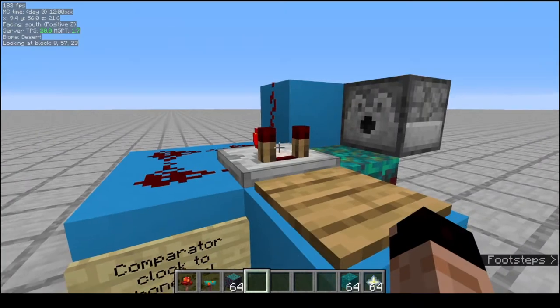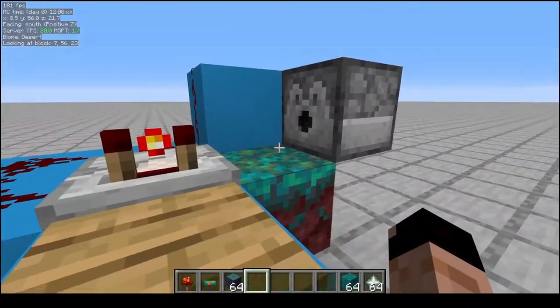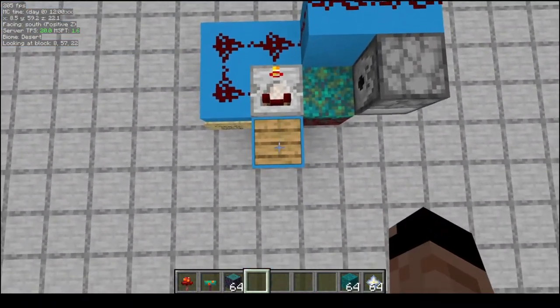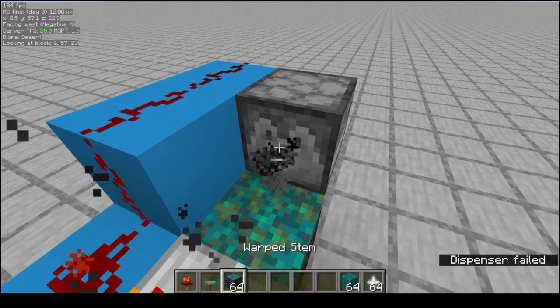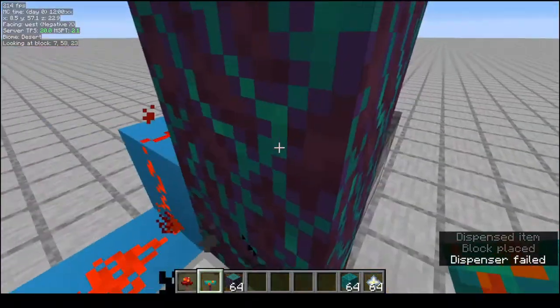This is something I've covered in another video — it's a comparator clock into a dispenser. What it's doing is dispensing bone meal onto this spot, and if there's a fungus there, that bone meal is going to try and grow it. To activate it, we simply need to step on this pressure plate and it's going to turn on that clock — you can see 'dispenser failed' over there in the subtitles. If we put down a fungus here, that's going to grow it pretty quickly.